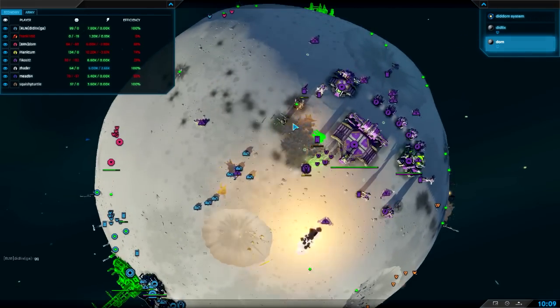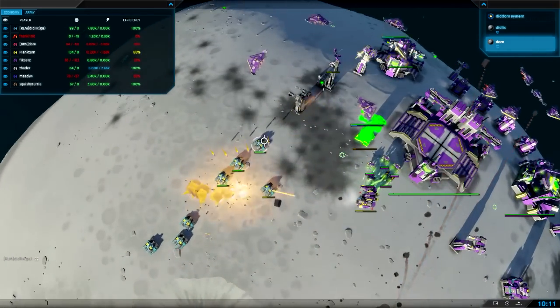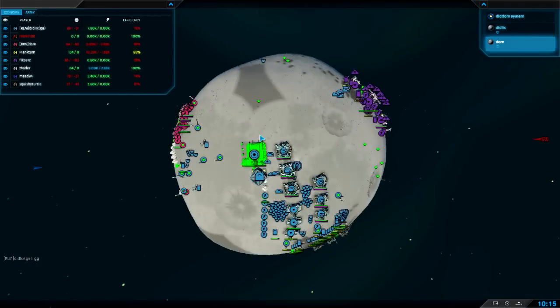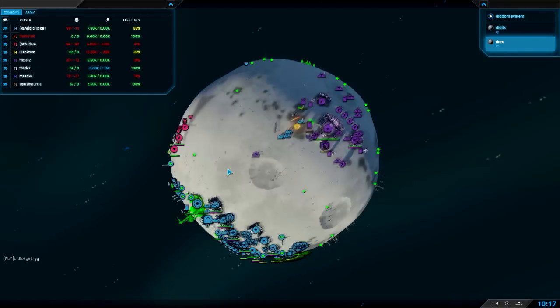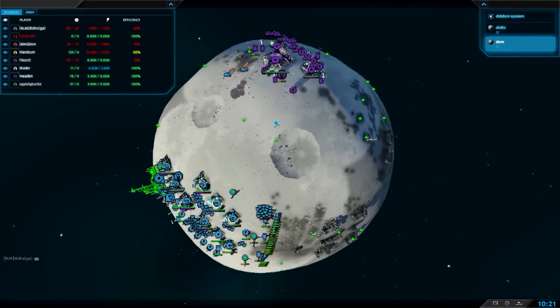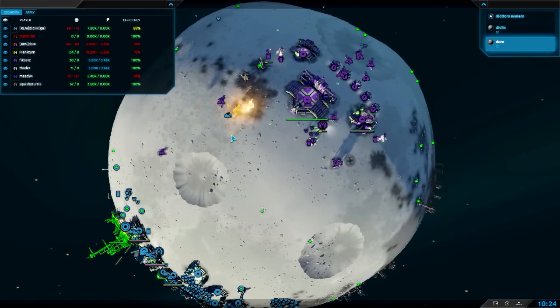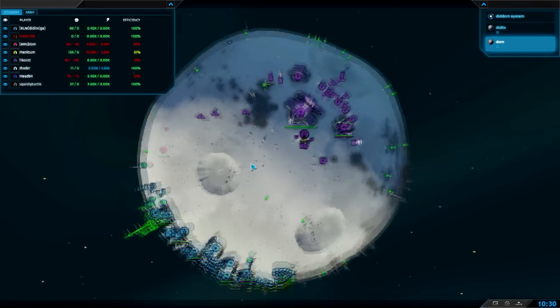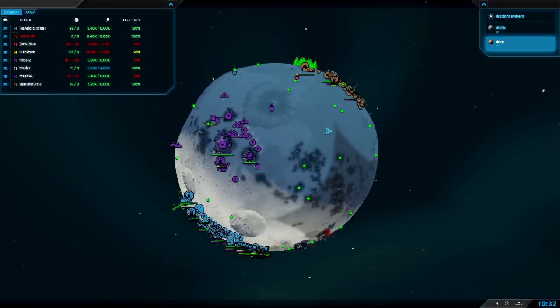Looking at purple — lots of bombers, going to be able to take out those Infernos actually because they have no AA. Diddlyx calling the GG there — not sure why. I only ever call GG in defeat or after victory is assured, which is a very rare occurrence for me. But let's not get into the etiquette of GG calling because we could discuss that all day — everyone does it differently.